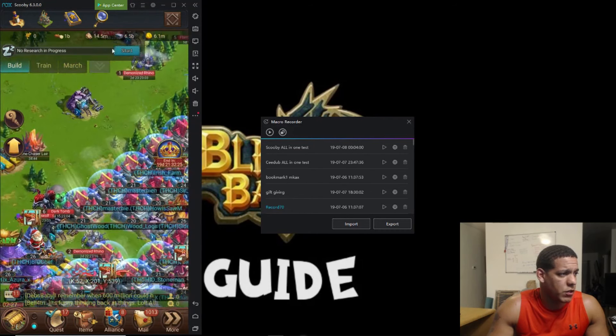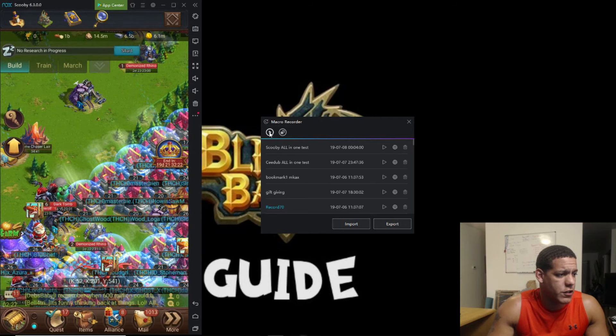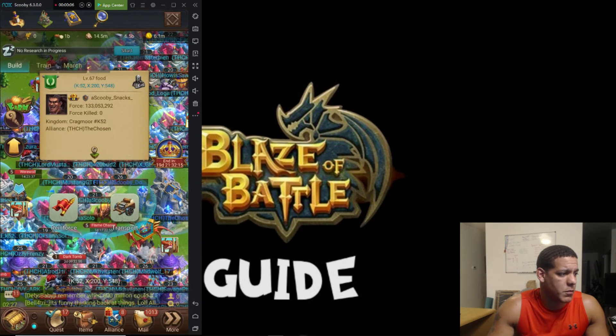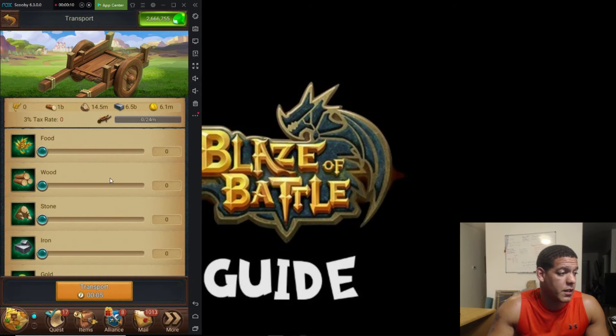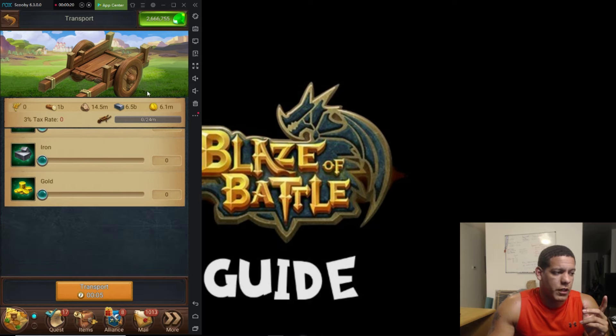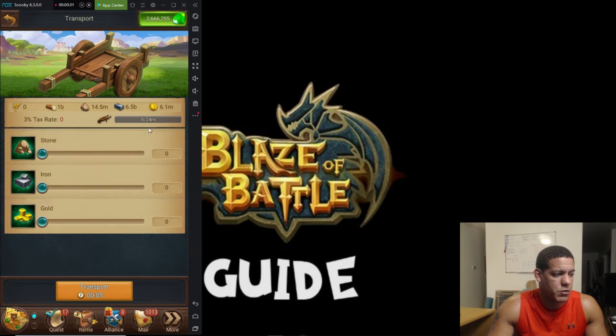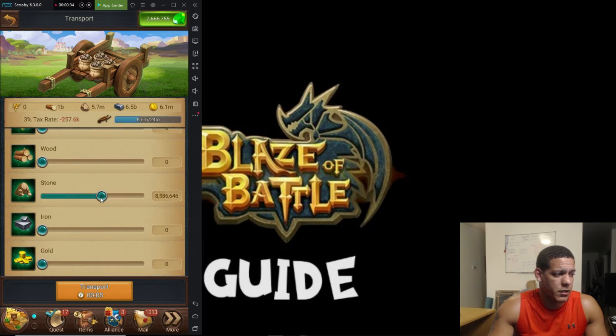This space is stone and gold, so we're going to get started on our first macro. You click the first bookmark and it already pops up, you hit transport, and the transfer window pops up. Now I always like to try and find set locations on stuff. If my script forgets to do it one time or it overlaps, I could be clicking in a random spot. So instead you scroll up at least two or three times, then go ahead and click the middle.